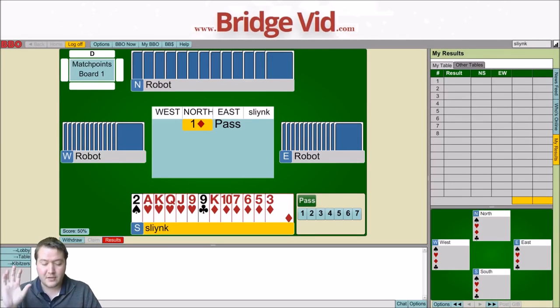A couple of things. First of all, if I was playing with my regular partner here, I'd bid my hearts and then set diamonds and then key card. With the robots, if I bid hearts, I'm not actually 100% sure in various situations I'll be able to set diamonds. Like if it goes one diamond pass, a heart, three spades, pass, pass - what do I do then? That might be a bit awkward.